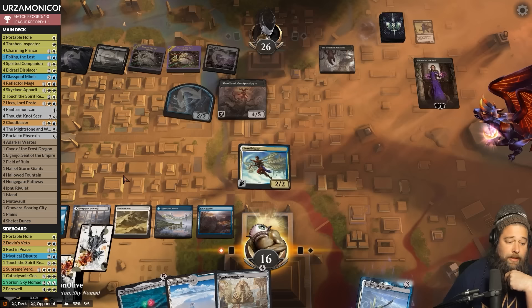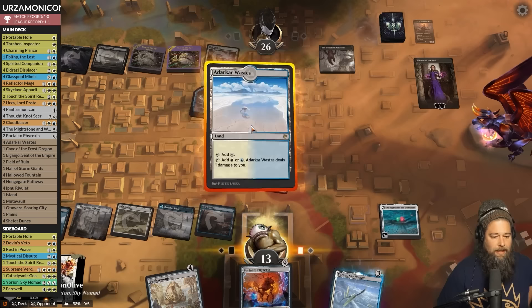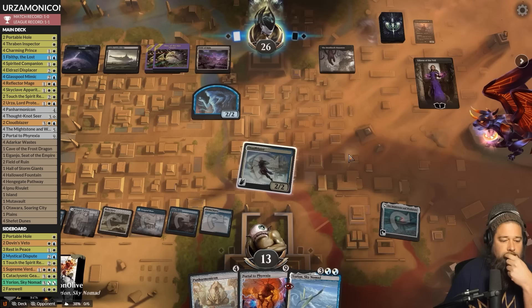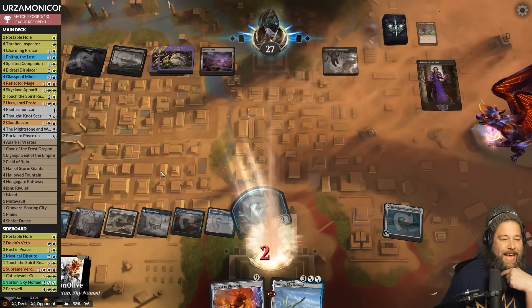Opponent draws and has Sheoldred — we discard Glass Pool sadly. Opponent hits us. We draw, gain life, but Mightstone and Weakstone kills Sheoldred, hit Liliana. Play the land to grab Yorion. Go for the Throat — well that's good for our opponent. One, two, three, four, five, six, seven, eight — Panarmonicon is down. Feels so bad but we had to do it.